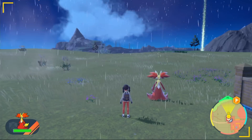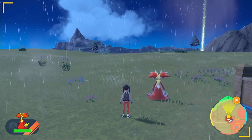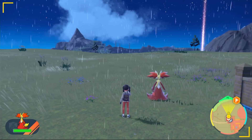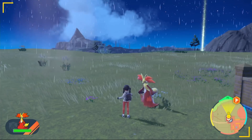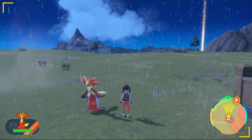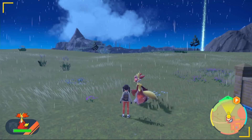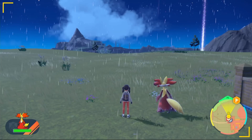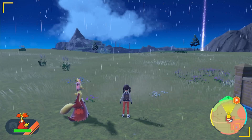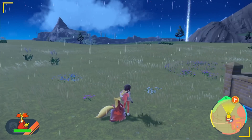Welcome back. The Delphox 7-star raid is out and we've found the best Pokemon to solo it. Its main moves are Dazzling Gleam, Psychic, Fire Blast, and Will-O-Wisp, with two extra moves: Nasty Plot and Magic Room. It can be quite annoying if you're a physical attacker with no way to deal with Will-O-Wisp, and the Focus Sash strategy doesn't work because Dazzling Gleam hits on turn zero.